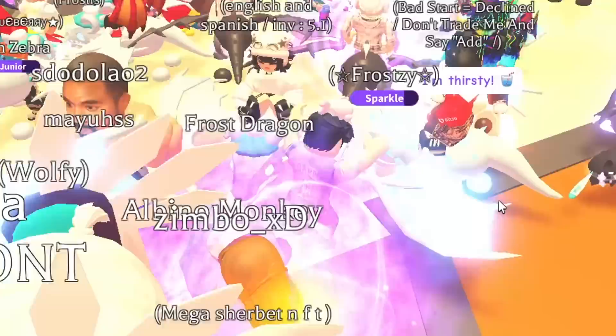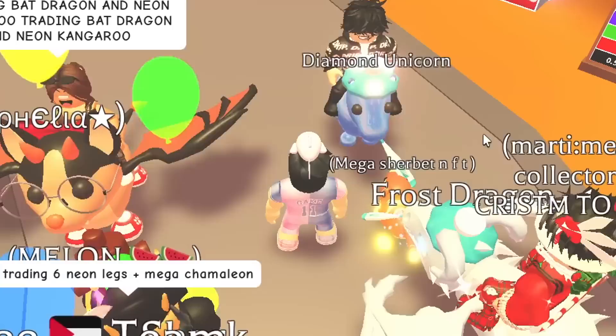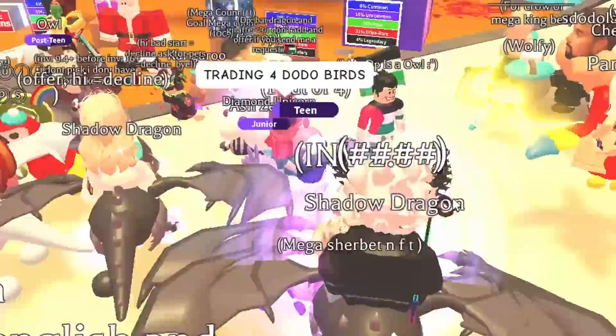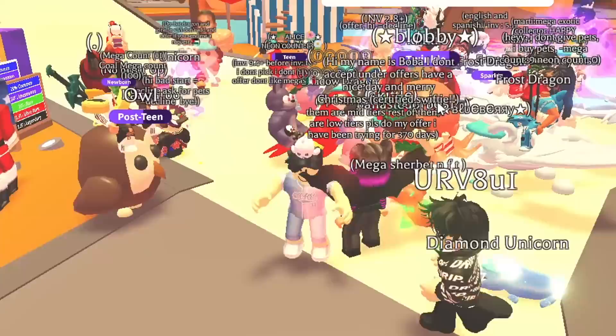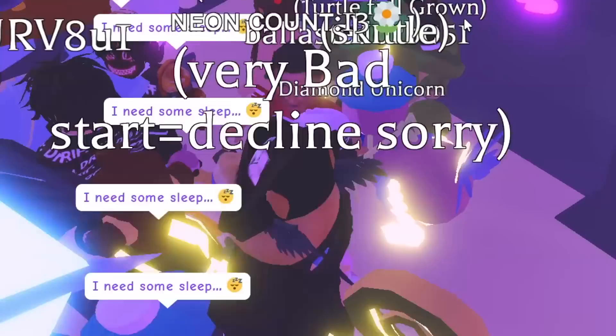The strategy is to join about 20 rich Adopt Me servers and check them all. I found a diamond mega pet but it was just a unicorn - not what I need. I'm gonna spam chat: 'trading for diamond and golden mega dragons.' The diamond and golden pets used to be so rare; I could trade high-tier mega pets for them. They don't have that much value anymore but they're still cool.